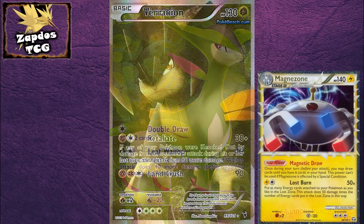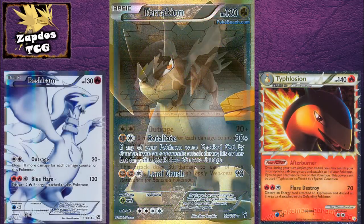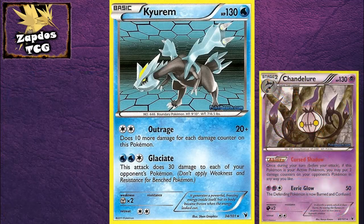For example, if you're up against Magnezone, get out Terrakion. If you're up against Typhlosion, get out Kyurem, and stuff like that. So what can you do if you're up against Chandelure? There's also a card out there that can easily counter that one.